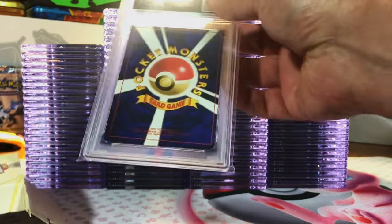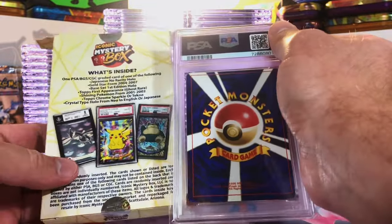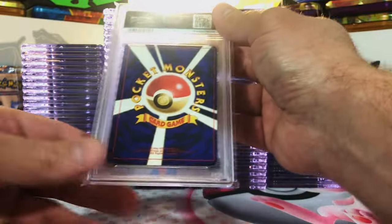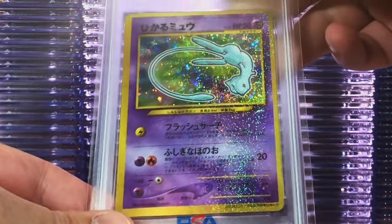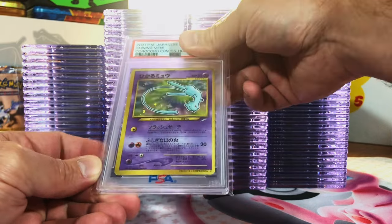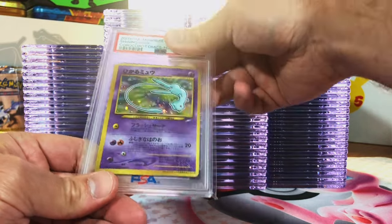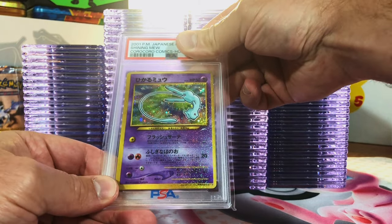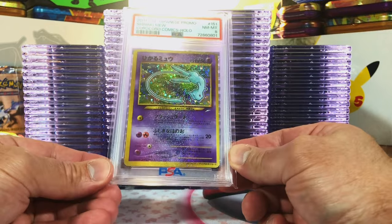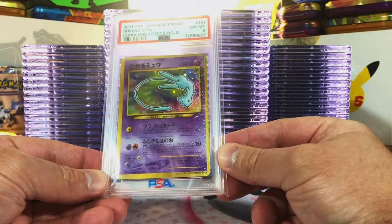It's a PSA slab — a Japanese card. Definitely not a 10 judging from the back, but this is either a crystal hollow or Japanese no rarity. We've also pulled the shining mew. I had a feeling this is going to be the same grade as the last one — or actually worse. The centering is abysmal. I'll guess a 7. Near Mint Mint 8. We pulled a PSA 8 shining mew from this box. Great way to start it off — I always love this shining mew card.